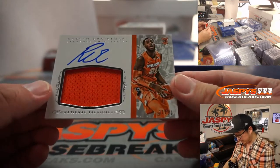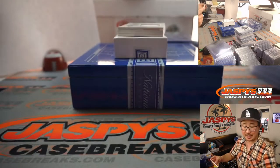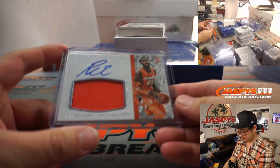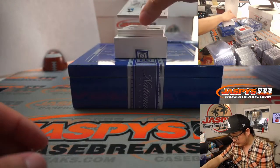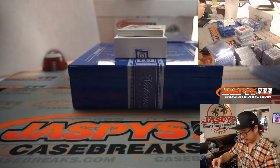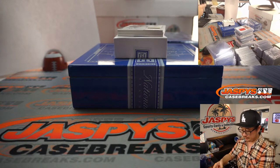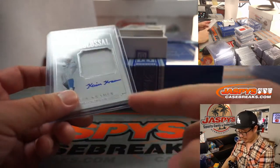Jersey and autograph, Rakeem Christmas. 37 out of 99. Merry Christmas to Robert Thacker and the number seven. 47 out of 99, Kevin Kramer, jersey and autograph, his UCLA gear. Going to Robert and the number seven.